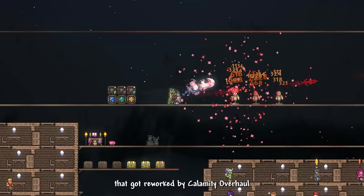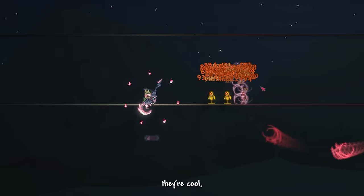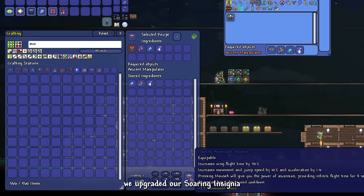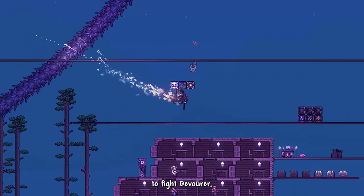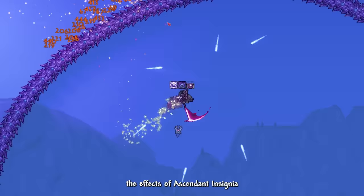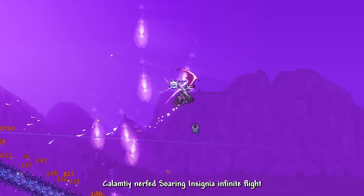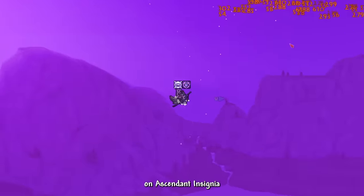Polterghast drops some reworked weapons by Calamity Overhaul, like the Terrorblade and Banshee Hook — cool, but I won't use them often. We upgraded our Soaring Insignia to Ascendant Insignia. I can definitely notice its effects: Calamity nerfed Soaring Insignia's infinite flight but added it as a cooldown ability on Ascendant Insignia, making it much easier to maneuver in the air.